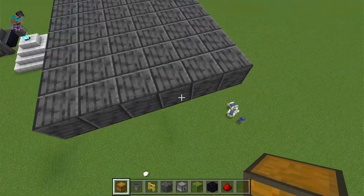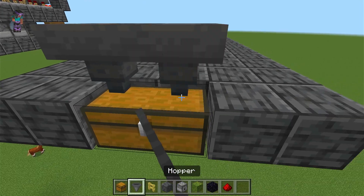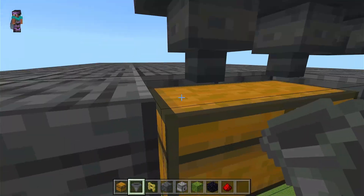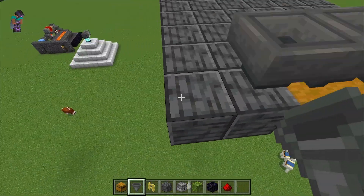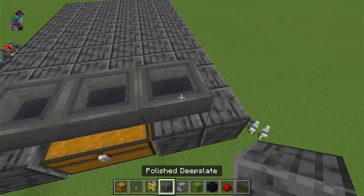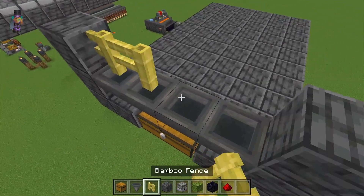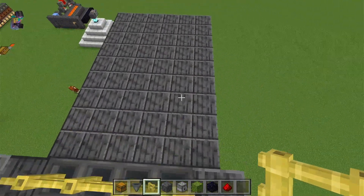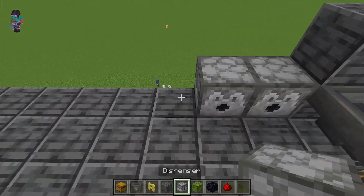You will start off by making a ten by six platform, then placing a chest here with hoppers going into the chest, and then hoppers going into those hoppers. Then you will place blocks here and here with fences going across the hoppers, and then dispensers going along here.